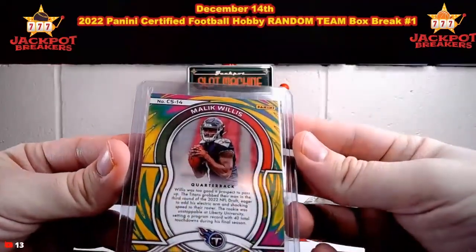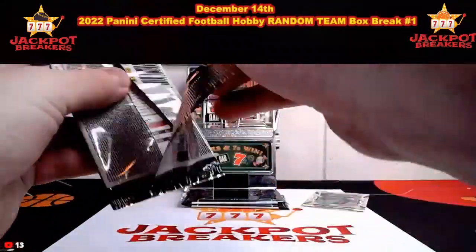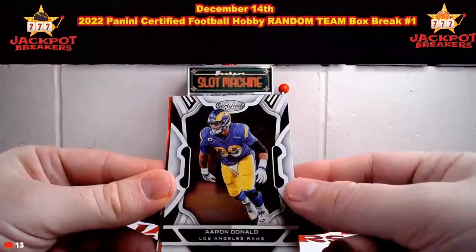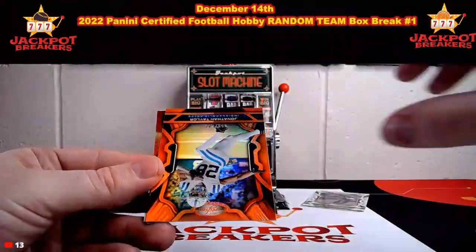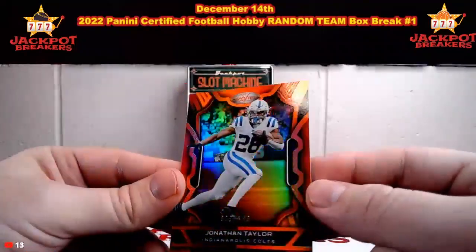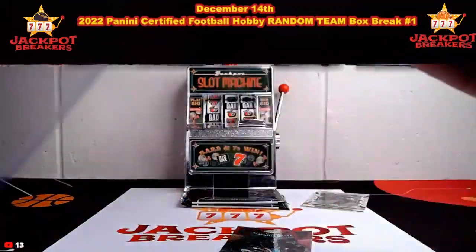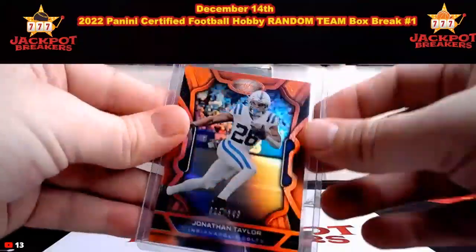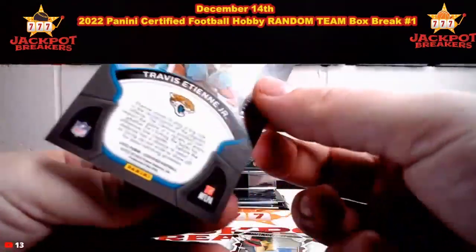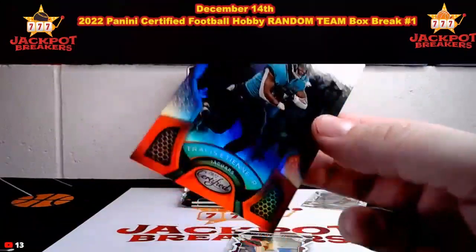We have Aaron Donald for the Rams, DJ Moore, and a Jonathan Taylor — this is going to be numbered out of 149, 29 out of 149, going to the Colts. We've got a red Dark Horses here — Travis Etienne for Jacksonville, numbered out of 99, 40 out of 99 on that one, going to the Jacksonville spot.